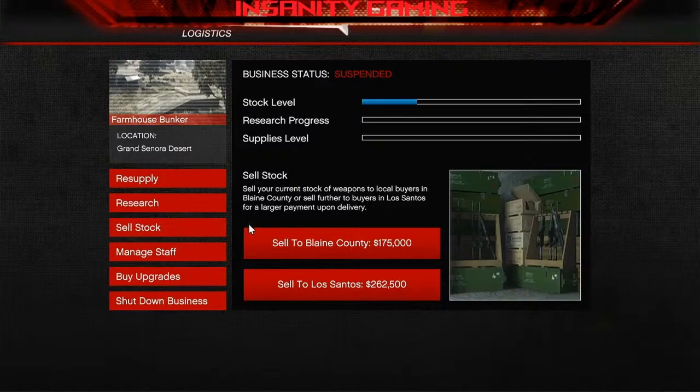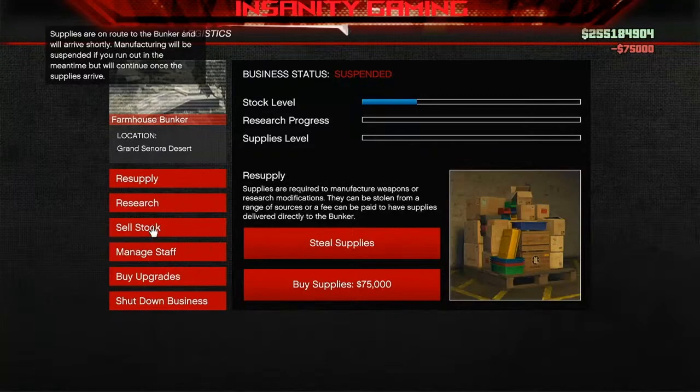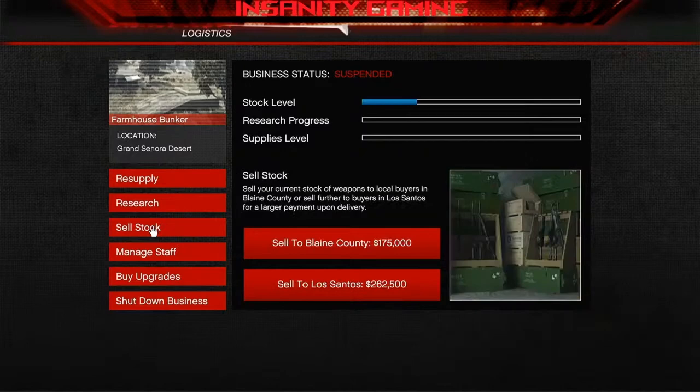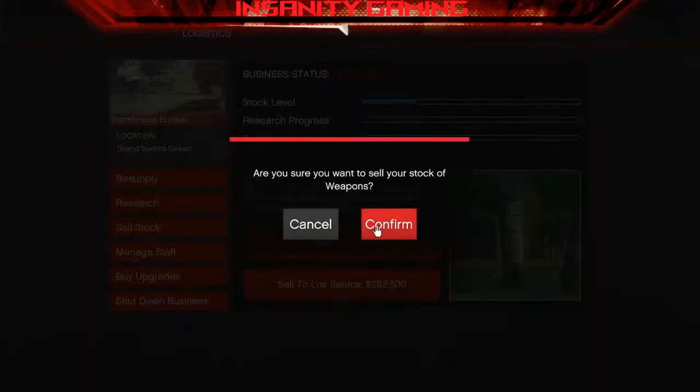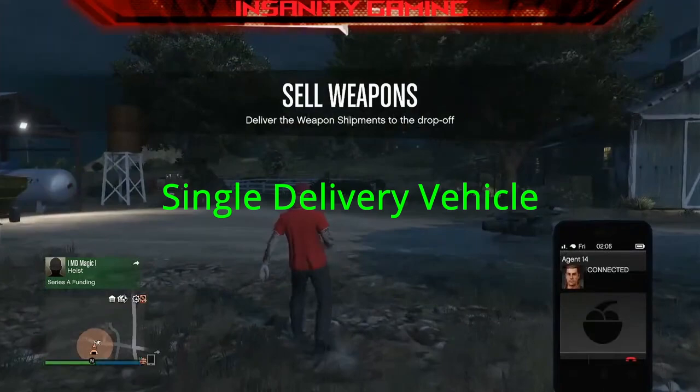So let's pretend I'm getting ready to sell. You resupply, buy your supplies, then you make your sale, and I'm going to go outside and do this just to show you there's one delivery vehicle. Hopefully I don't get the tractor trailer. Here's what you do to get to the extra money. You need your bunker to produce $75,000 worth of supplies, and you are going to add supplies. The guns are in an insurgent — get it to the buyers, and your job is done.